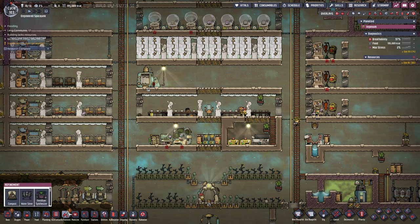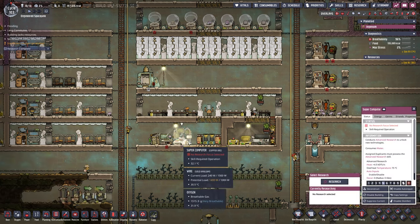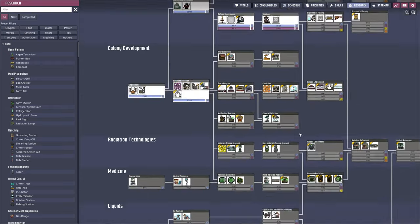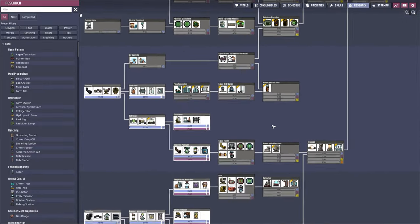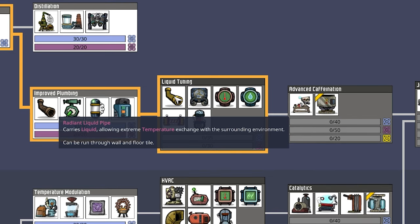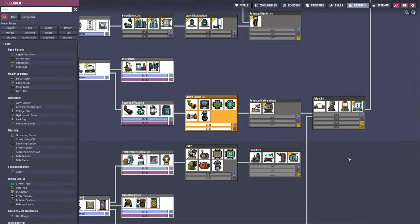Chemster just finished his last research — that was the metal refinery as well as the metal tile — so let's take a look at what we need next. Down in liquids, liquid tuning is it. We need the radiant liquid pipe as well as the thermo aqua tuner, and all those sensors here definitely don't hurt either.